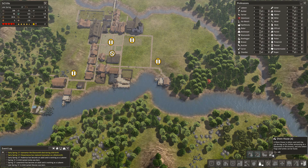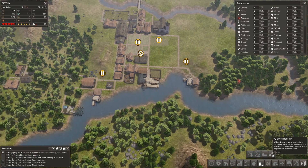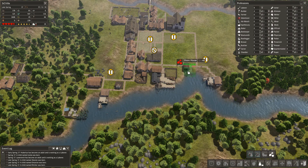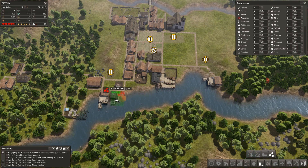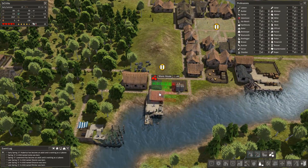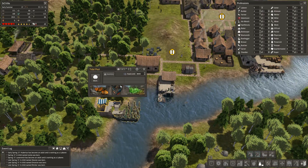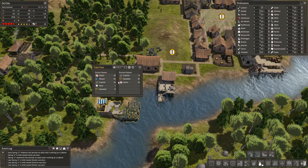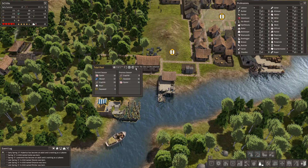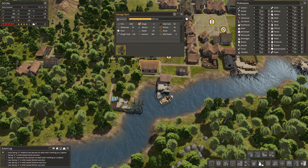We can't do much else though. What's this? Shore houses — where sand and clay can be dug up for further processing at a glasswork or brickworks, and also where frogs and turtles can be found. Interesting. It doesn't look like it's going to fit anywhere over here without eating into my fishing area. Oh, we do actually have a tidal pool — I forgot about this one. So we have oyster, mussel, crayfish, and a pearl. We have a pearl! Wow.